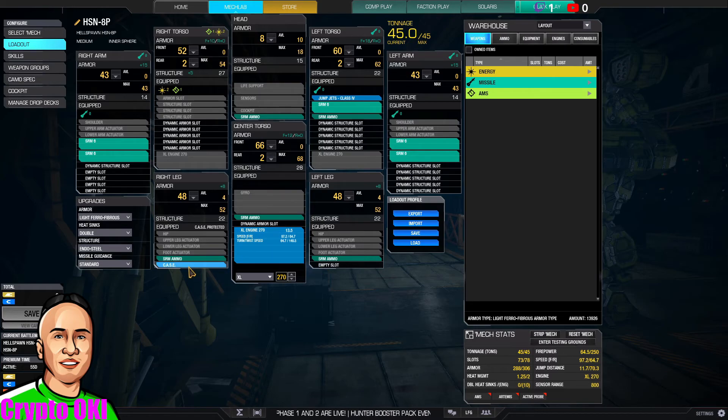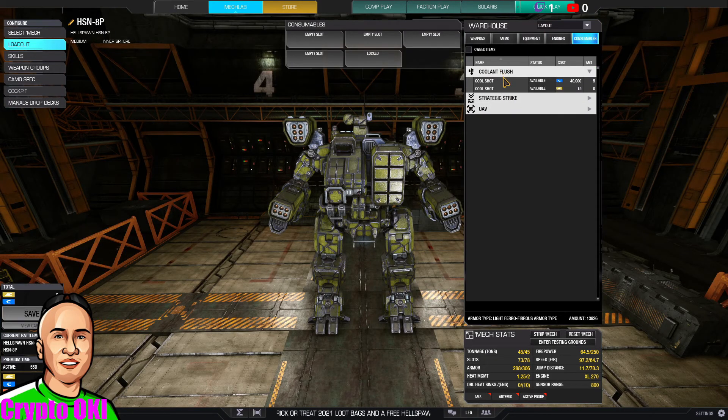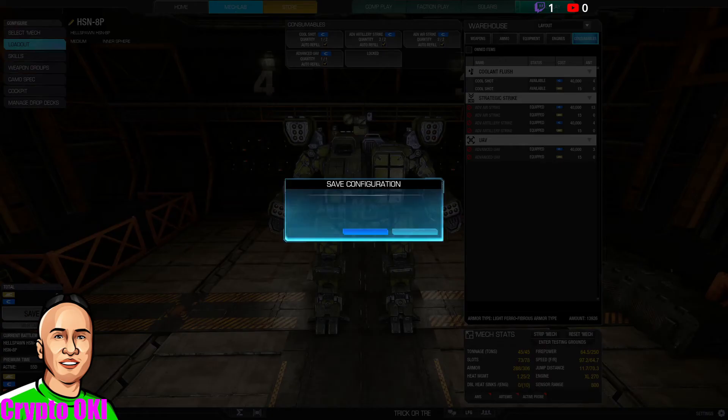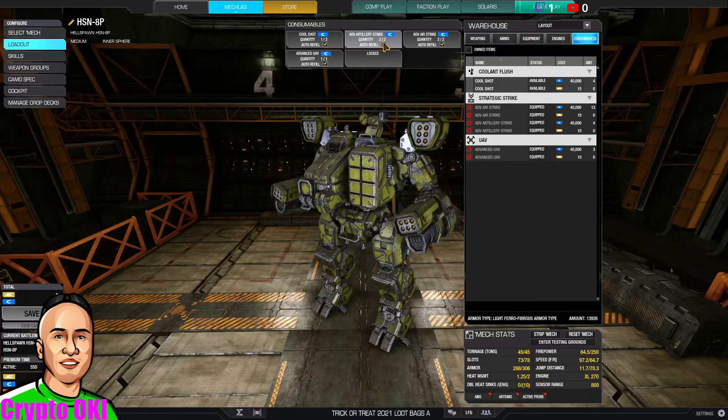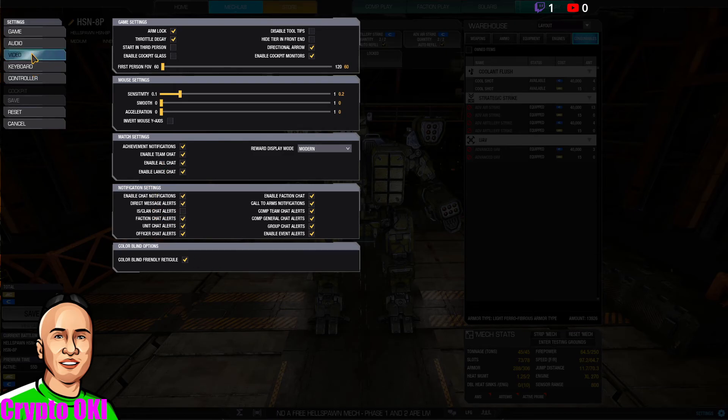The mech has jump jets and CASE, though I'm not sure why CASE is placed the way it is. I'm adding consumables: Cool Shot, Artillery Strike, Airstrike, and Bombing Strike. I do this for pretty much all my mechs — they're all set up the same way.